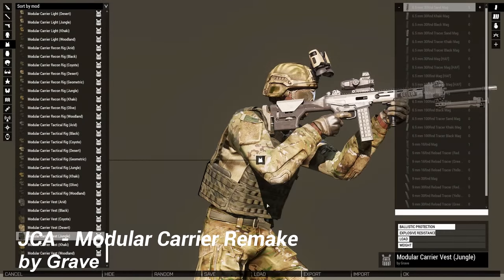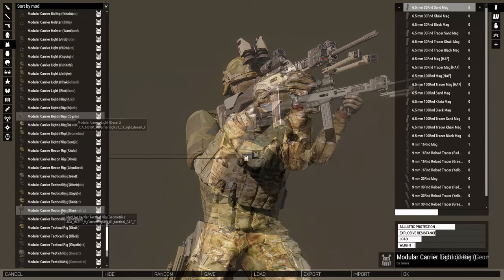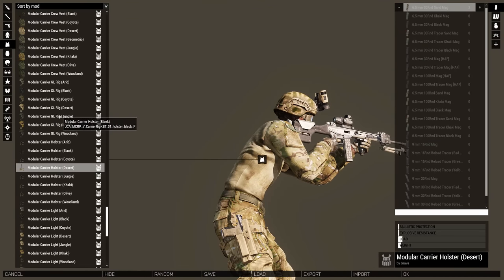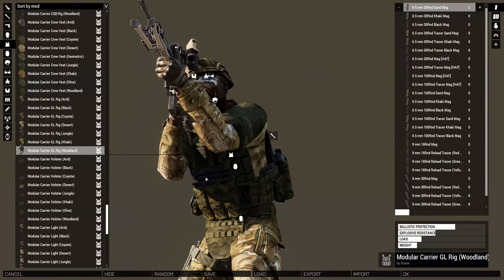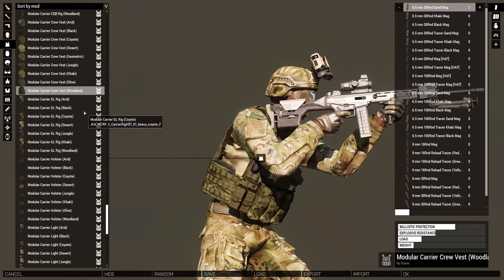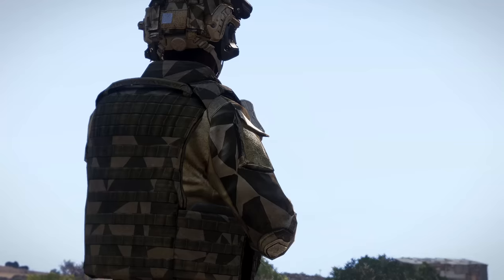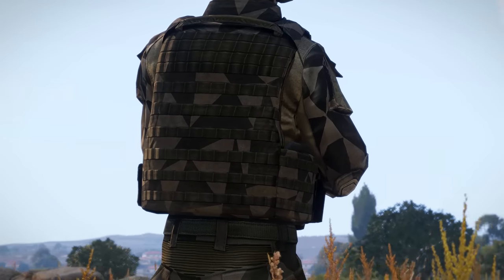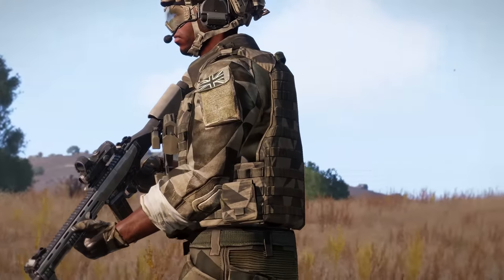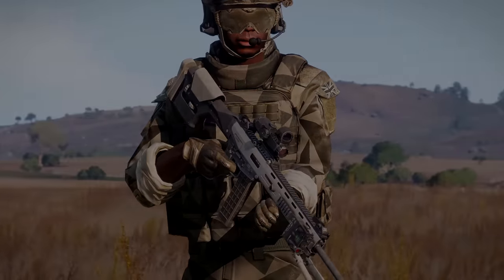At number 3 is JCA Modular Carrier Remake Project by Grave. This mod is a complete makeover of some of my favorite infantry gear from Bohemia — the modular carrier which was added with the Contact DLC. These assets were built from the ground up by Grave over the course of a month to be as close as 1-to-1 to the actual vests made by Bohemia. They are 100% his own build and as a result do not require the DLC to be downloaded and used, though you should still own Contact DLC because it's super unique. Out of the box this mod ships with 6 new carrier variants ranging from CQB style to a frontline tactical style, and it also comes with 9 different camo patterns that all work beautifully in terrains made by both Bohemia and the mod community. This mod probably isn't leaving my personal mod list anytime soon.